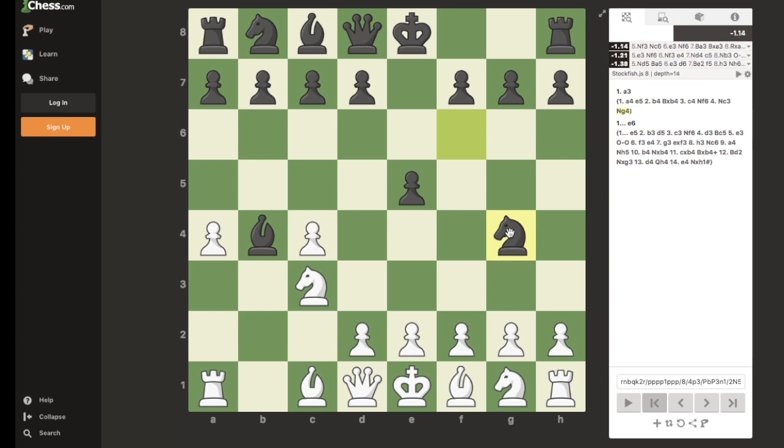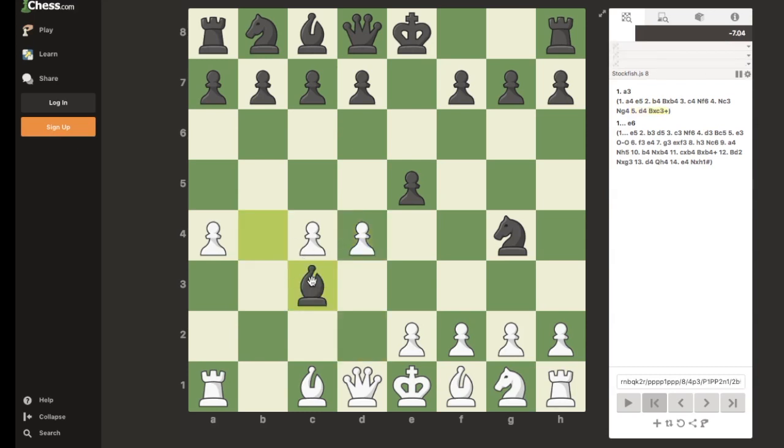Right now, the computer has us at negative 1.14, and that is actually really good for White. Judging on the moves we've actually played, we really should be a lot lower. Nonetheless, we're going to continue with our plan. Black will respond with a check, and really what they're doing is wasting time with this check — what Black should be doing is preventing our wall. And that's going to hurt them in the long run.